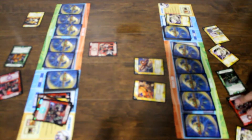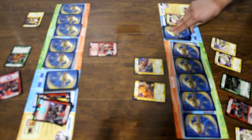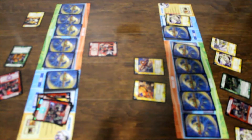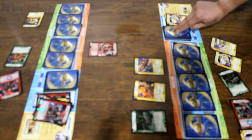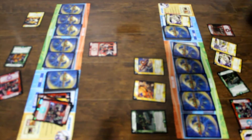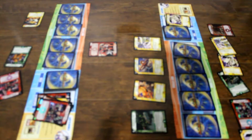I charge mana and draw a card. I pay 3 of my mana — without charging — to summon Bronze Armed Tribe in attack mode. I put the top card directly to the mana zone. And I pay 2 of my mana to summon Emerald Grass in attack mode. Summoning sickness.